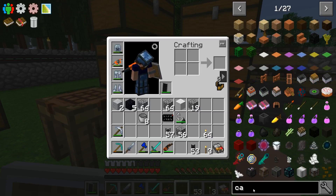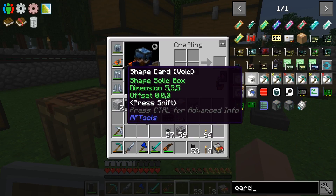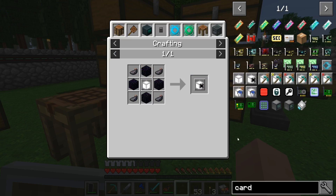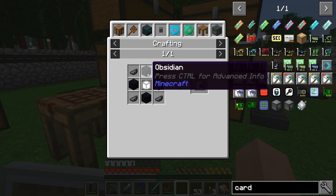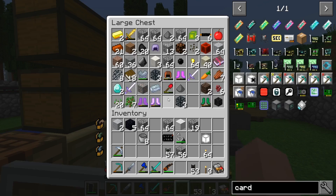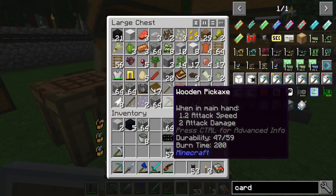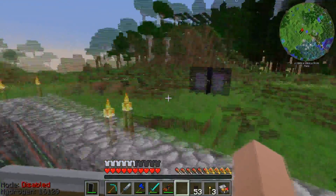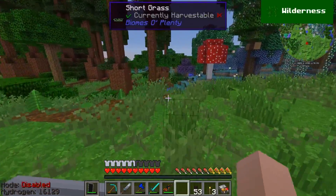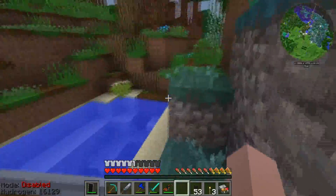I was going to make a void card. A void card basically voids and deletes everything — you can clear out huge areas. You could use a quarry card to keep everything, but I don't want to. It requires a shape card, some ink sacs, and obsidian — very cheap. I probably don't have ink sacs. I really need to clean up these chests — I'm lazy when it comes to organizing stuff. It's organized chaos.